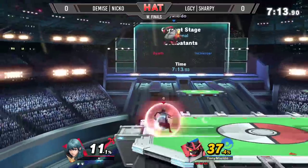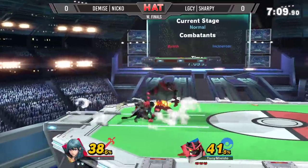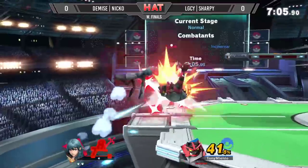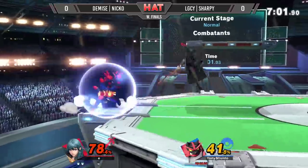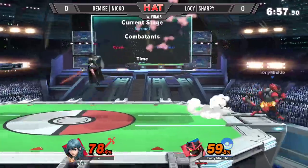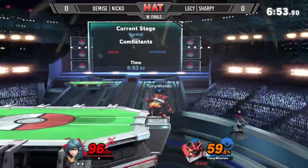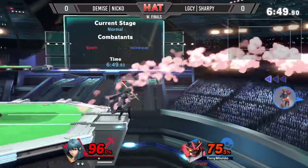Niko is going to spawn Violet. Another revenge — oh wow, it's almost a stocking lap for Sharpie. Now it is. Detail ledge, detail fair. He tried to use nair to punish Niko's tether grab attempt. Niko lands side B, but that's not a lot, and lap.